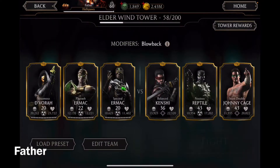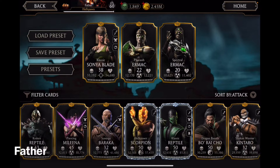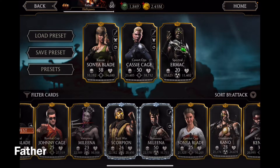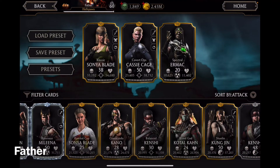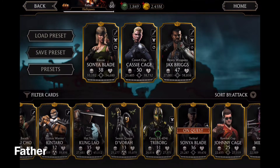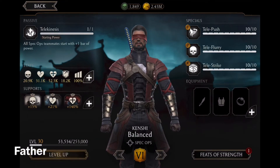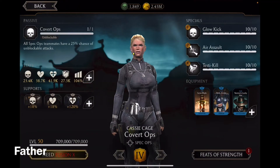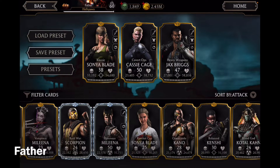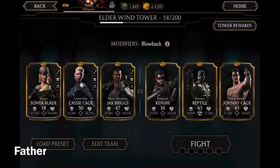I'll be switching my team. I was using classic Sonya Blade — wait, actually it was Spec Ops. I was also using Heavy Weapons Jax Briggs. Now that I think about it, Balanced Kenshi could work too since all Spec Ops teammates start with one bar of power, and she gives a 25% chance of unblockable attacks. I'll keep her for now and level him up some other time. This is the team I'll be using.